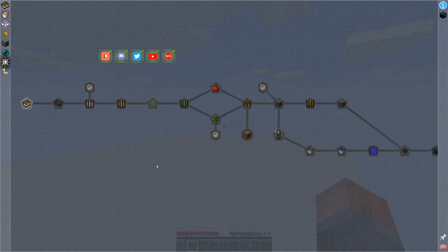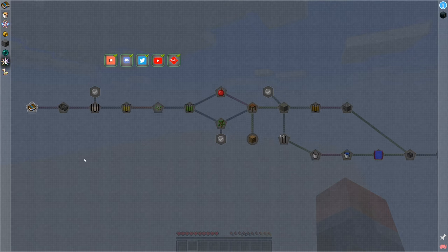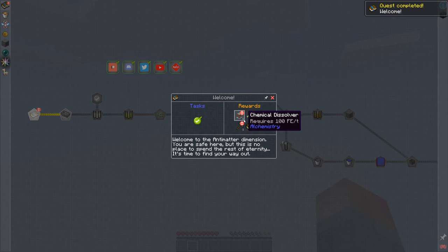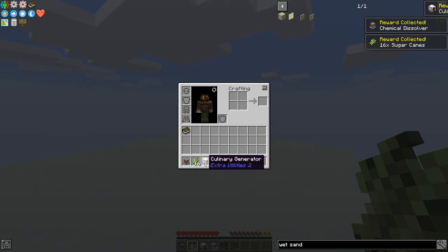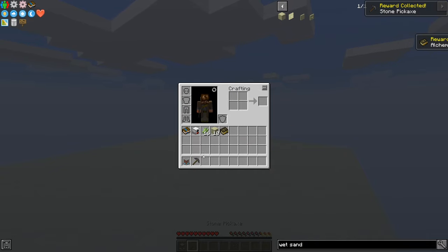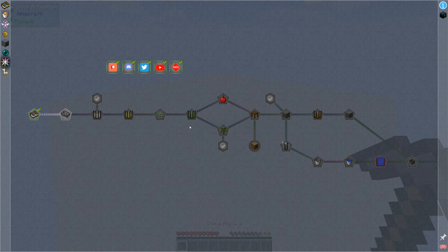Chapter 1 says 18% - that may have been because I have my previous test world. Basically, click on a check mark and we get stuff. So let's take all of that and click over here to get all of those items. We have a culinary generator, 16 sugarcane, some wet sand, an alchemistry guidebook, and a stone pickaxe. So we're immediately going to be using our stone pickaxe.